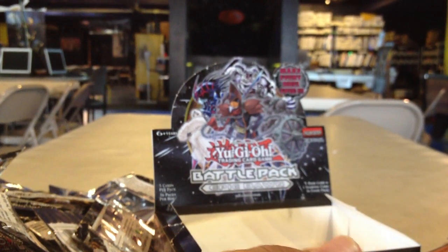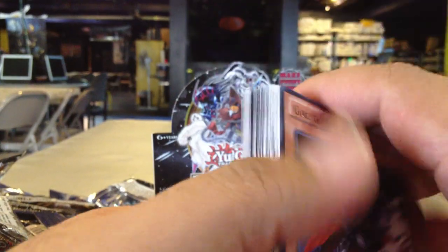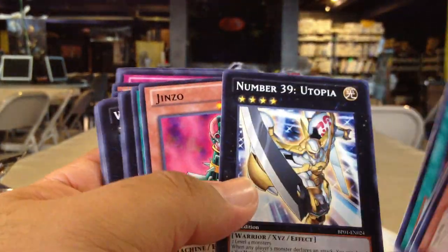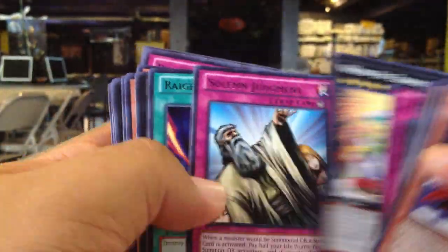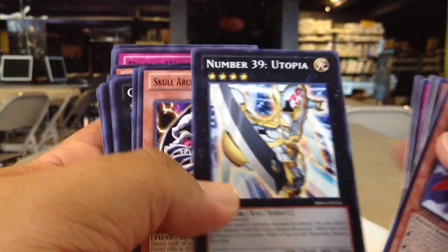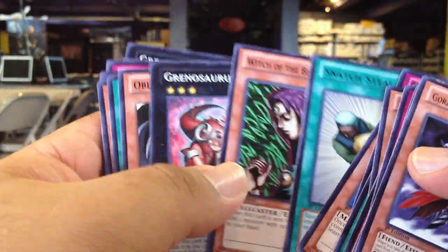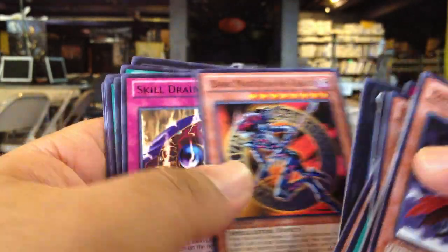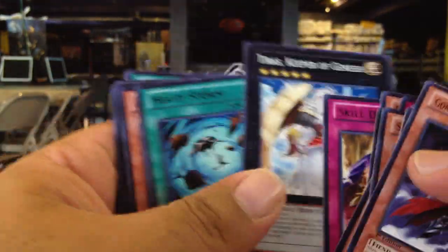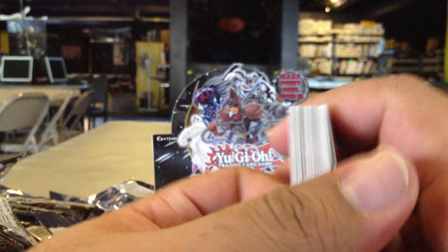For the Rares: Gatagoras, Pot of Greed, Utopia, Jinzo, Duality, Leviathan, Lily, Dark Bribe, Solemn Judgment, another Utopia, Gemini Pearl, Torrential Tribute, Band Cards, Obelisk, Gemini Pearl again, Dark Magician of Chaos, Skill Drain, Tyrus, Heavy Storm, Leviathan Dragon, Divine Wrath, United We Stand. A pretty decent assortment.